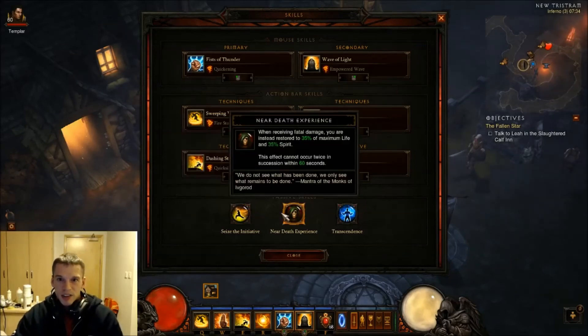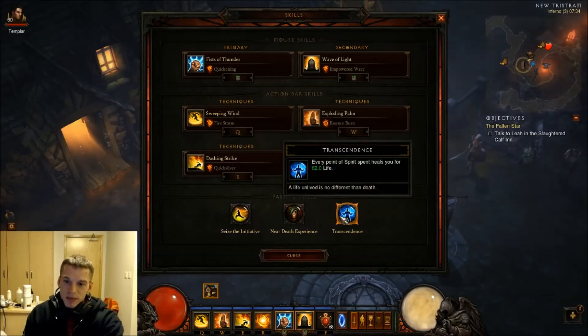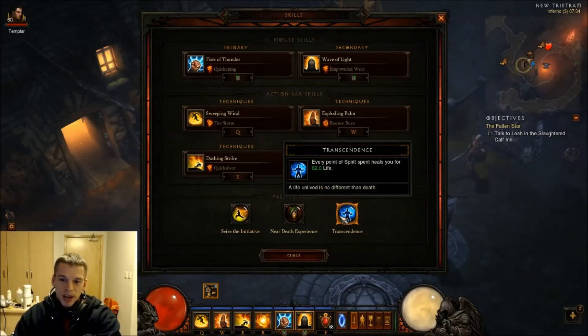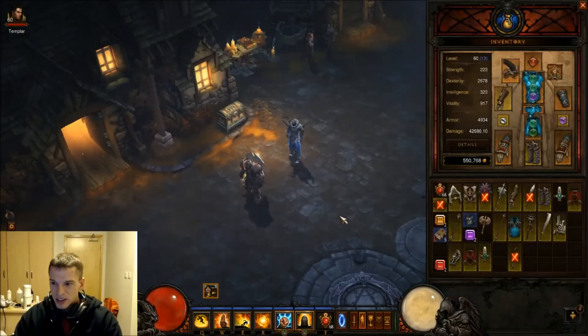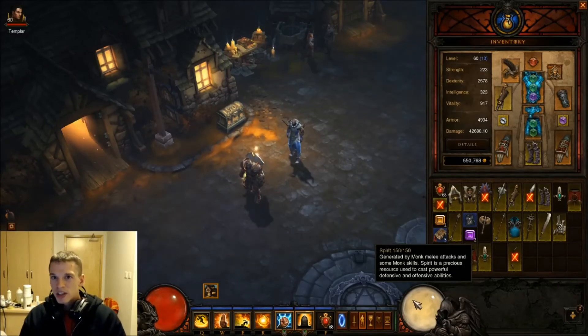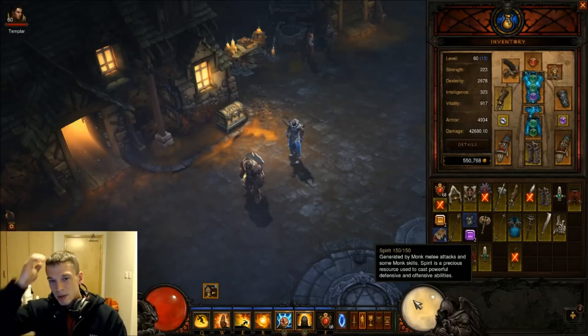Near-Death Experience is just handy in case you're a bit stuck - gives you a bit of a bonus. And that 62 life every spirit spent turns into 62 life, so you're getting your life from that. Your gloves give you 54 health as well, and you've got 10 on your helm, so all that adds together plus the life steal - it just makes for a constantly regenerating monster. You've only got 150 spirit, but that doesn't matter because everything else is so cheap. It means you can spam all your powerful things and never worry, and it regens so quick because your crit chance is massive. It just makes for a really efficient tanking killing machine.